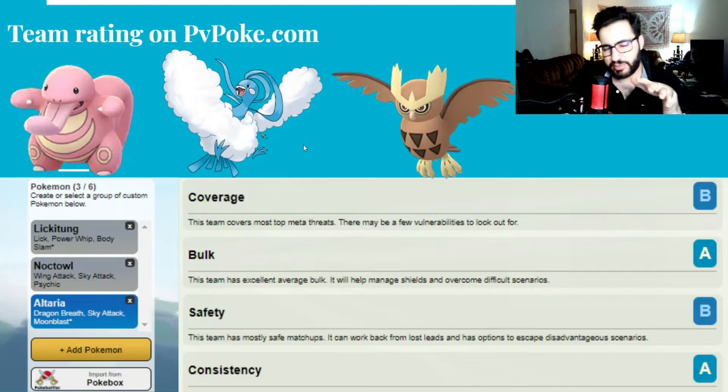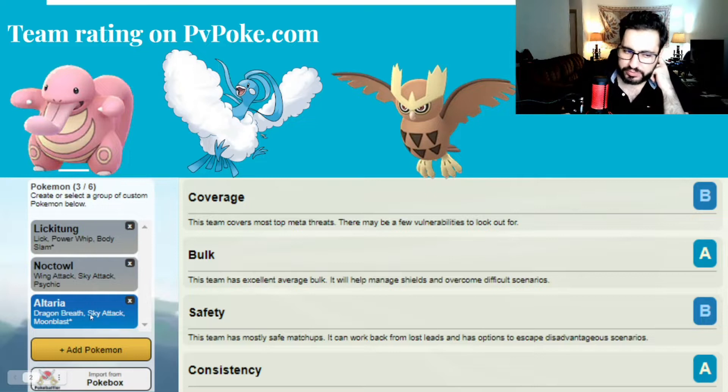The team is somehow cheap when Pokemon is expensive. Yes, Lickitung is too expensive but it's the best Pokemon so it's actually worth it, and this thing is going to be good forever. If you can get yourself one, that's going to be one of the best Pokemons in the entire Great League. I'm using Lickitung with Lick, Power Whip, and Body Slam — it's a Legacy move, I Elite TM'd mine. Noctowl with Wing Attack and Psychic, Altaria with Dragon Breath, Dragon Pulse, and Sky Attack.